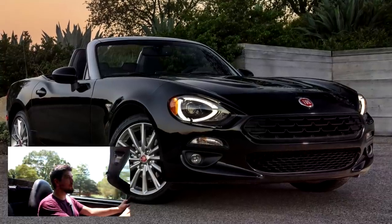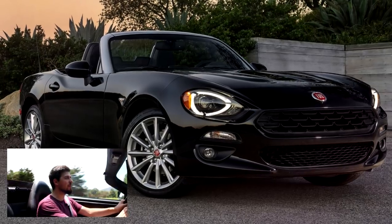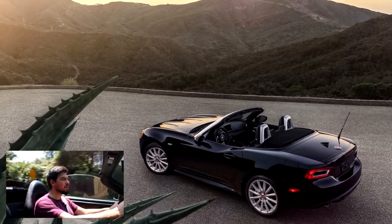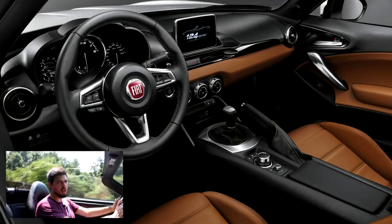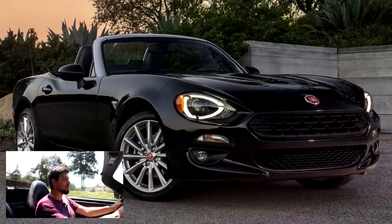Next is the 2017 Fiat 124 Spider. It's largely a new Miata — it shares the same assembly line, chassis, and a lot of the same parts, but it has its own unique 160 horsepower 1.4 liter turbocharged four. It's like a Miata but a little more exotic, pretty cheap, with a real raspy exhaust note and more exotically styled. I'd probably rather own the Miata, but in a video game the Fiat Spider looks pretty aggressive and sounds really nice.